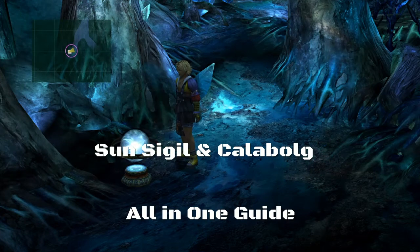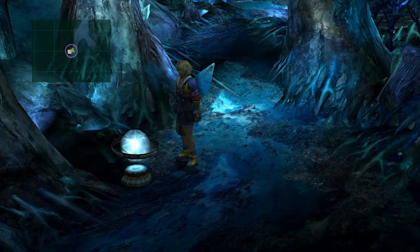Hey guys, this is Taz from Reinvision Gaming and I'm gonna walk you through a quick guide on how you can grab the Celestial Mirror, Sunsigil, and Kalabog, Tidus' Celestial Weapon. They're all in the same area and you can get it pretty early on in the game, before you even set foot on Mount Gagazet.